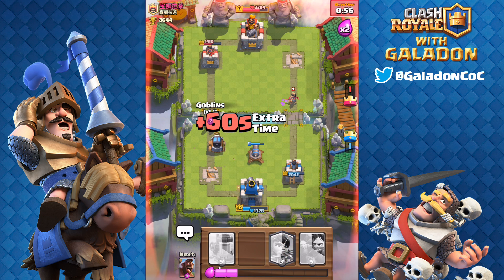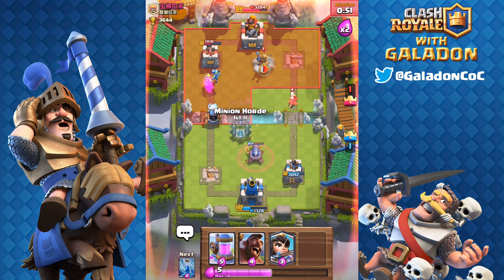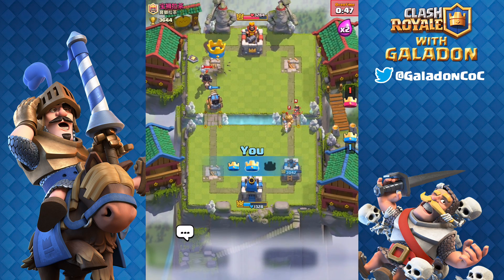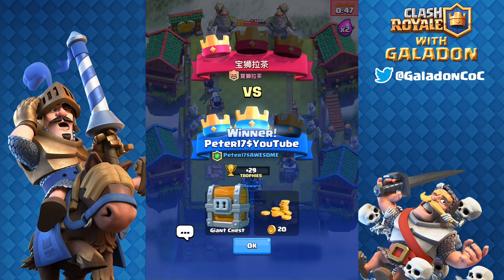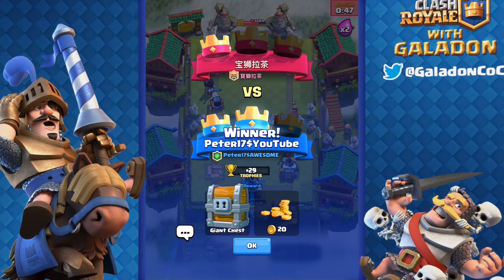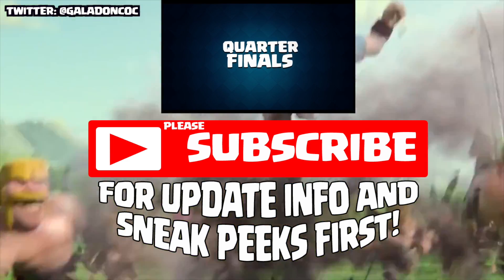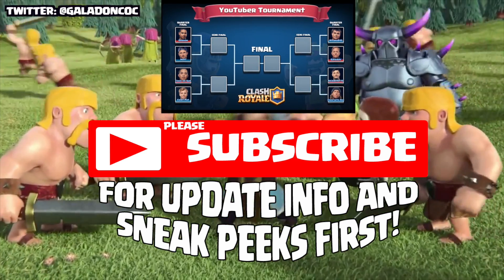That Princess is just working away on the opponent's King, finally going to be countered by another Princess. Here comes another Sparky going after the tower, protected this time by goblins in front — it's fully charged, it's ready to fire. There it goes — and that is a big shot! It took the tower down! Peter wins the match two to one over a level 11 player using Sparky and gets a giant chest as a reward. Sparky is not easily played but apparently if you can get him on that tower he can just annihilate.